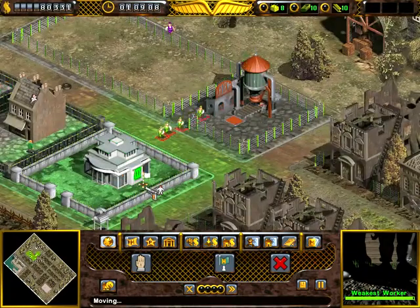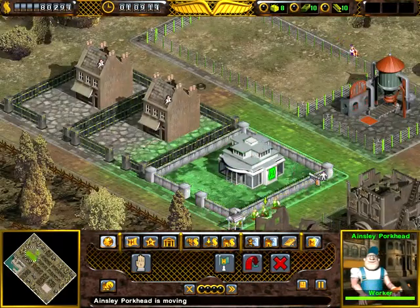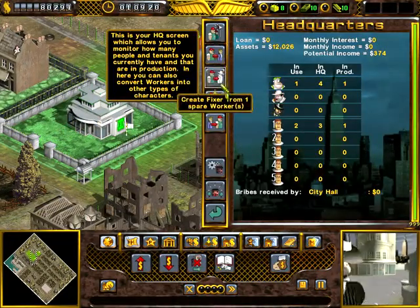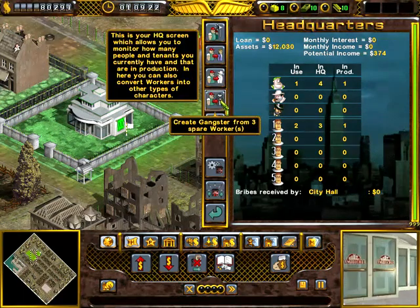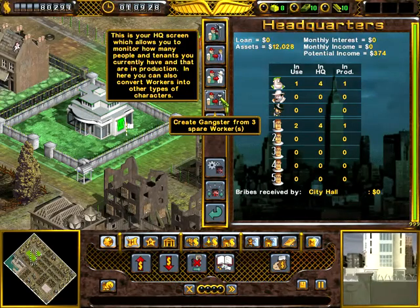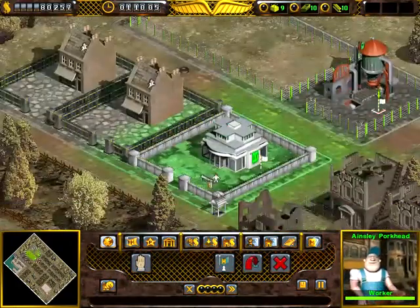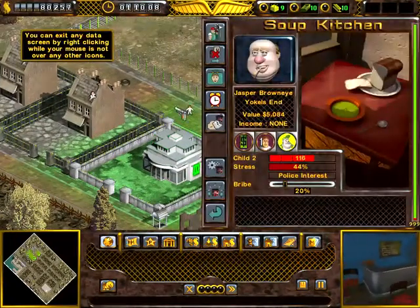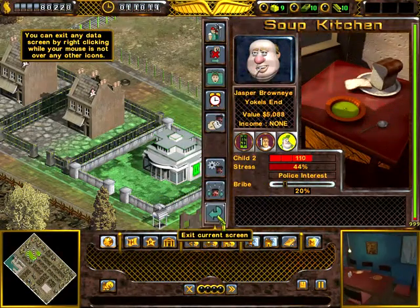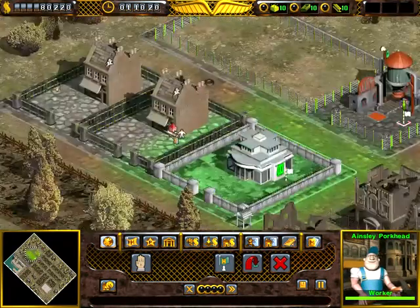I'll take all of these guys, bring them down to the headquarters, and then put one guy in the cement factory and just leave him in there. If you click on the headquarters, you can transform some workers into fixers and then gangsters. We're gonna need the gangsters eventually — not anytime soon, this is a tutorial — but we'll need the fixers to keep the buildings maintained and upgraded. The buildings do deteriorate after a while.